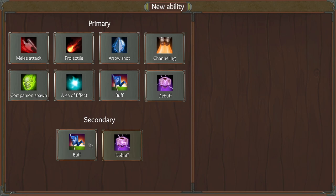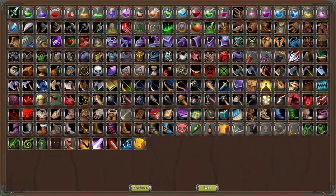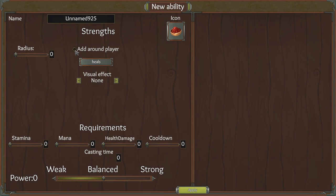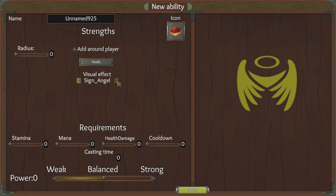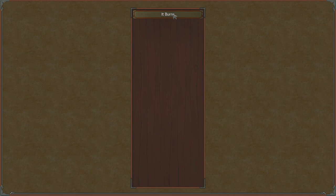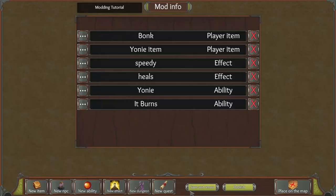We can apply Yoni there. If we go back to the new ability UI, go to debuff, pick the icon — the carrot. We're going to have Heals on it — this is sort of like an effect around the player. We can do different effects like this. Requirement's pretty good, radius maybe 0.5 to get a bit of heal — try to keep that balanced, near the 'a' and the 'n'. Name it 'It Burns'. Then go back to Yoni and add the secondary: 'It Burns' — so that'll do that. You could also add Speedy there if you really want.